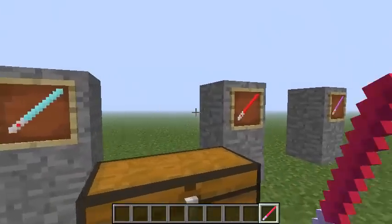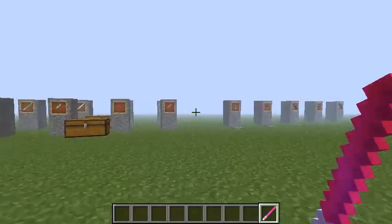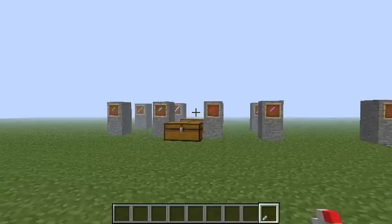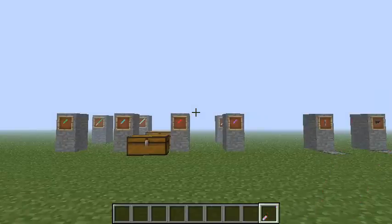This is the lightsaber and it has sound features too. If you right-click it'll put it away and make that sound. You pull it out the same way and it makes this awesome noise.